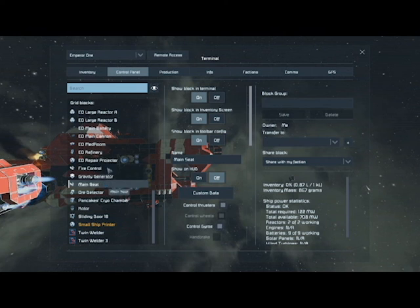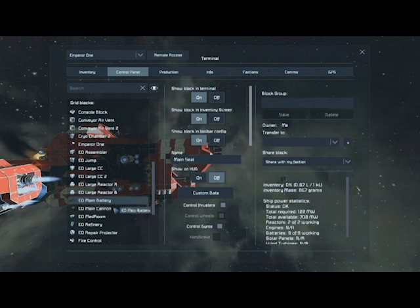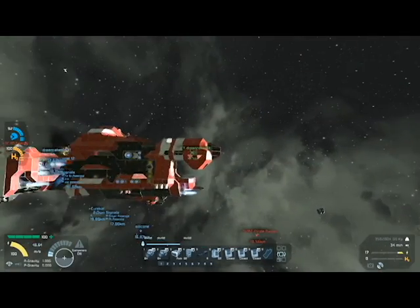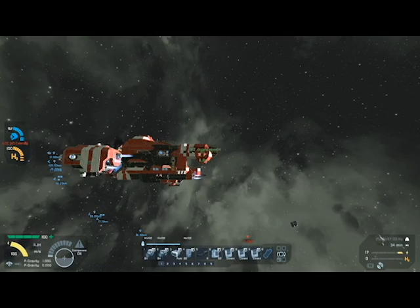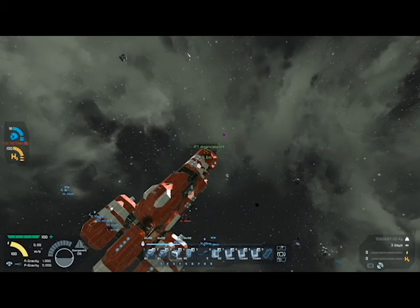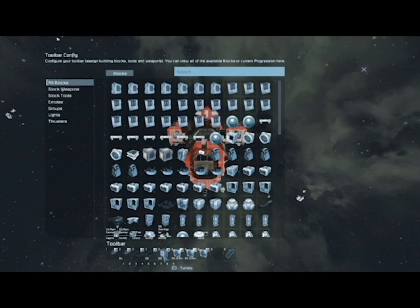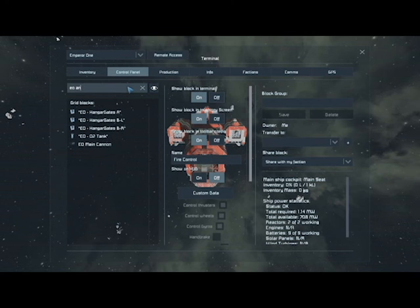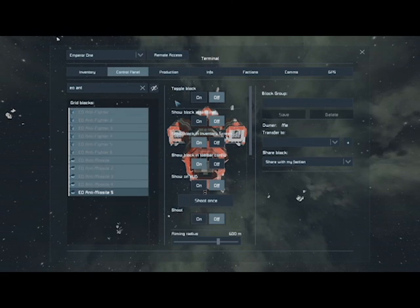I'm gonna turn on the projector for repairs. I think we lost an engine — we might have lost more than one. We did lose a couple blocks on the side and on the back. Oh yeah, there's a purple asteroid down there. To let you guys know why we have purple asteroids — because there are so many modded planets in this world, some of them change the textures, so that doesn't exactly work well with asteroids sometimes. I'm glad those turrets were on, right? Yeah, definitely lucky.